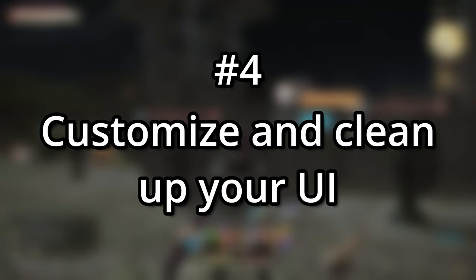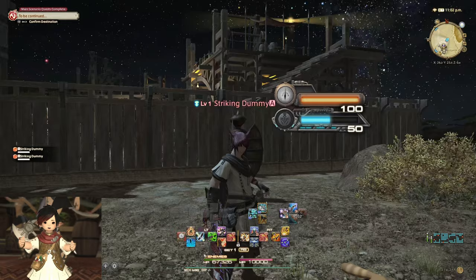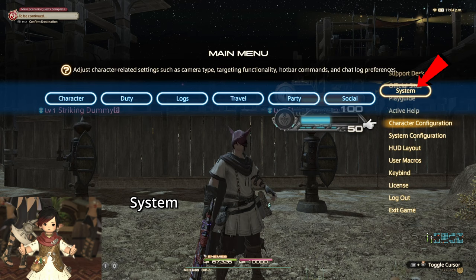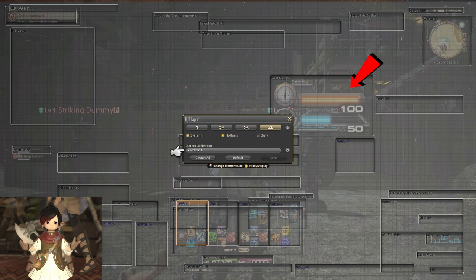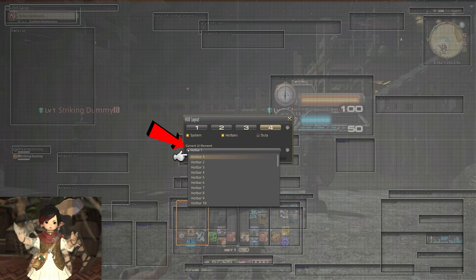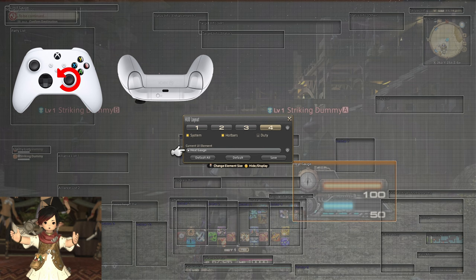Number 4: Customize and clean up your UI. This ultimately comes down to personal preferences, but it can certainly be helpful to make your UI elements more readable. From the main menu, if you go into HUD layout, you'll find all the settings to modify your on-screen HUD interface. If anything is glaringly in your way, you should move it to a more appropriate spot. The job gauges, for instance, initially appear pretty much right smack in the middle of the screen, but you can move them by searching under the current UI element drop-down menu and dragging them with the right stick to the side.